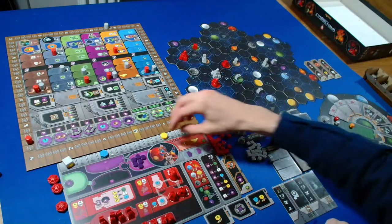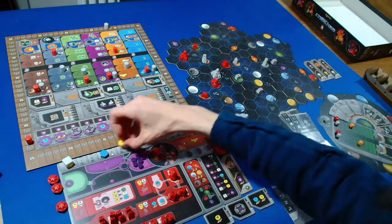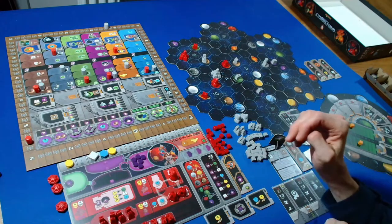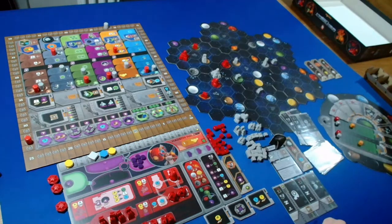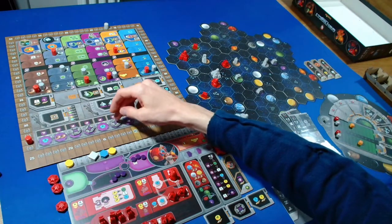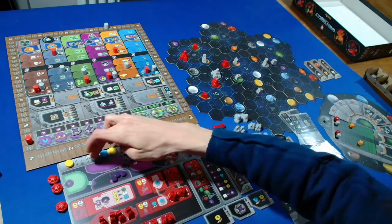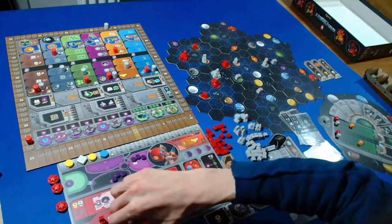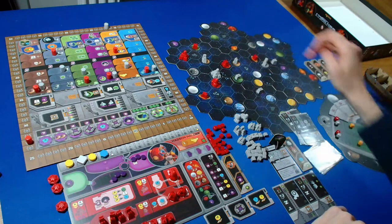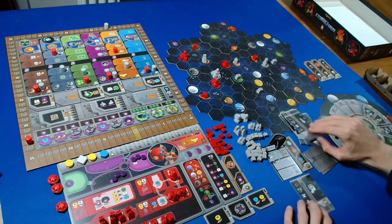I'm going to spend six credits to get two ore as a free action, going down to four credits. Then I'll spend three power to take a terraforming step, spending one and two credits to build a mine on this orange planet - it's within range three of us.